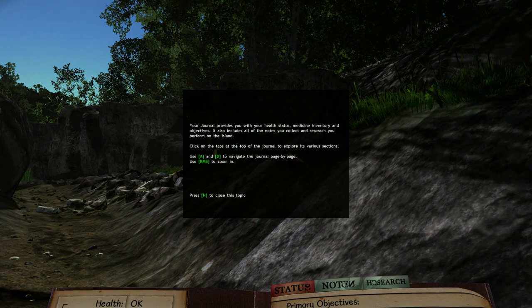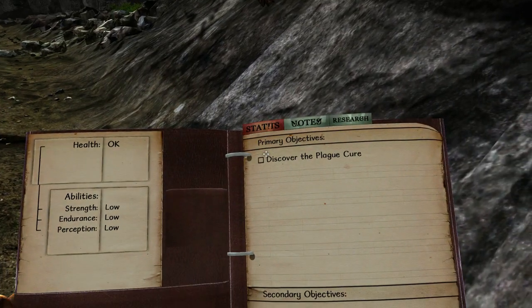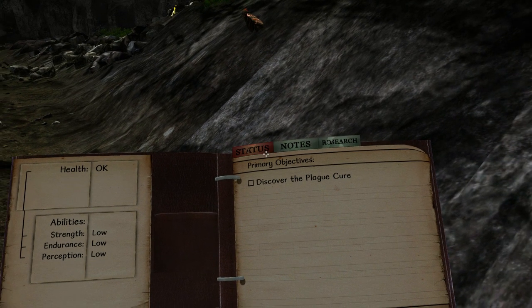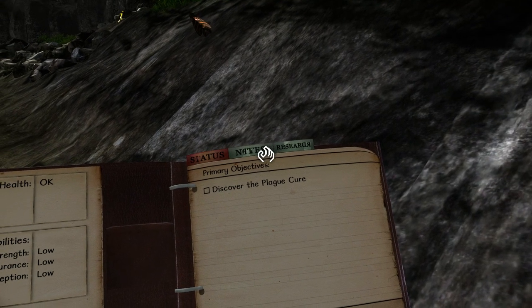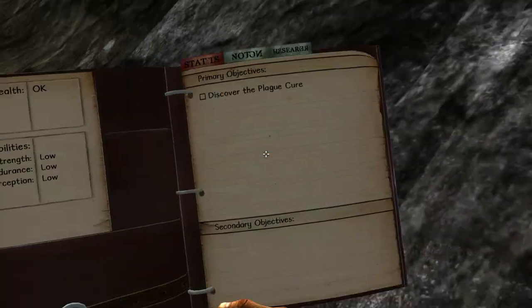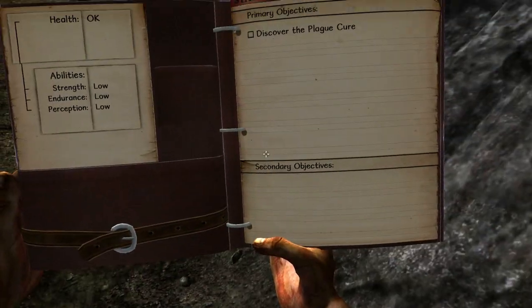Press tab to open your journal. Your journal provides you with your health status, medicine inventory, and objectives. It also includes all the notes you collect and research you perform on the island. Click on the tabs at the top of the journal to explore its various sections. Use A and D to navigate page by page, right mouse button to zoom in, H to close this topic. I kind of like how this book is laid out, and I can still look around — that's cool.